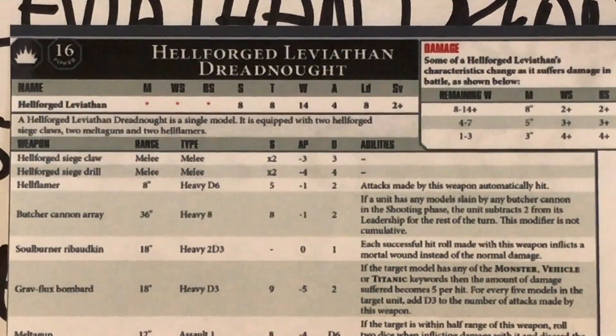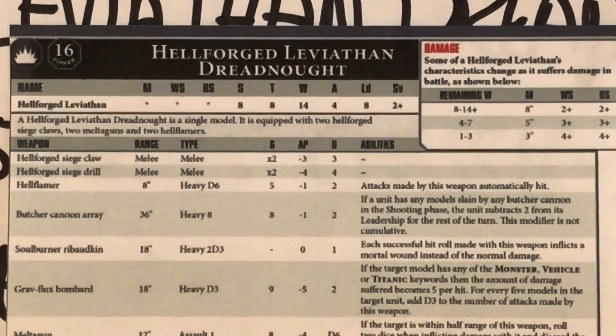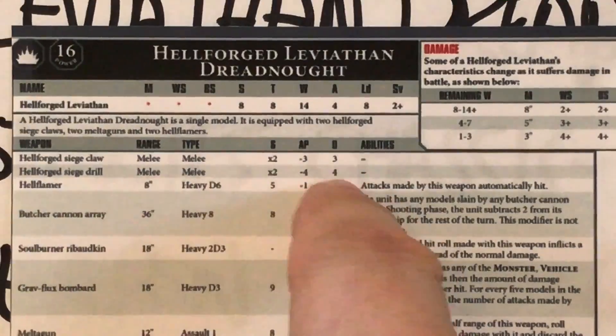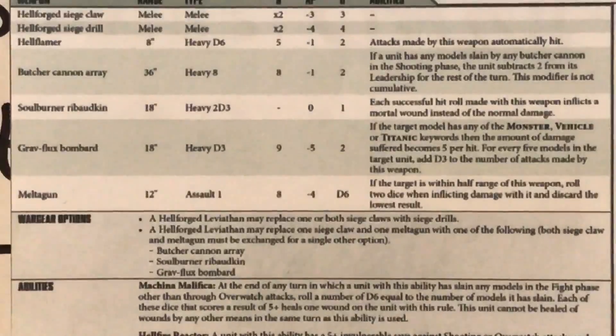Moving on to the Hell Flamer, one of its other fixed weapons. Range 8 — most flamer weapons seem to be range 8. It's heavy D6, strength 5, minus 1 save modifier, and 2 wounds per hit. And it automatically hits, so that's really neat — another way of differentiating capability. It does 2 wounds per hit with no randomness there.